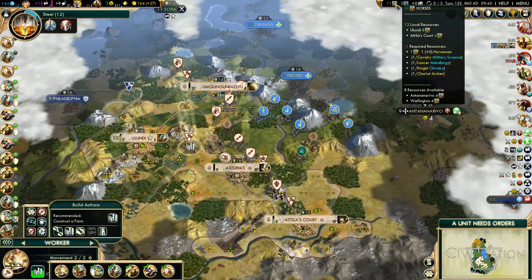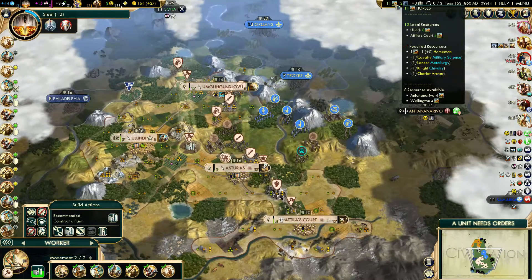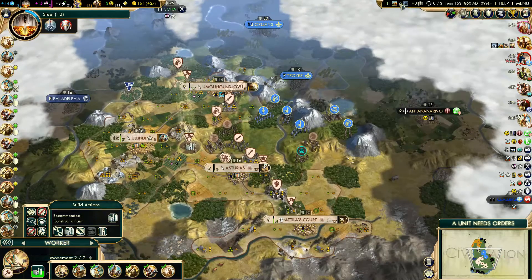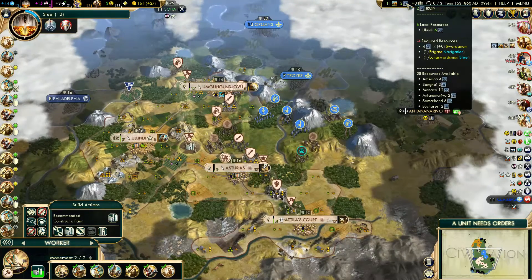Feel free to pause it if I didn't leave you enough time. Here's strategic resources — I like that it shows what you're using them on in detail, what you can use them on currently, and where you can find more without having to just pan all over the map.